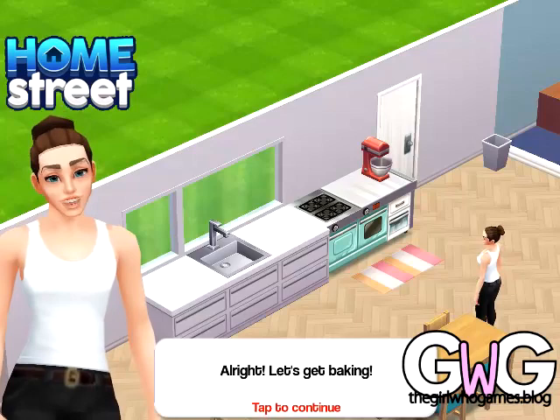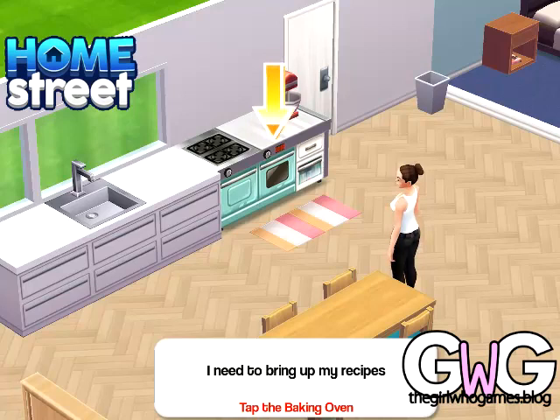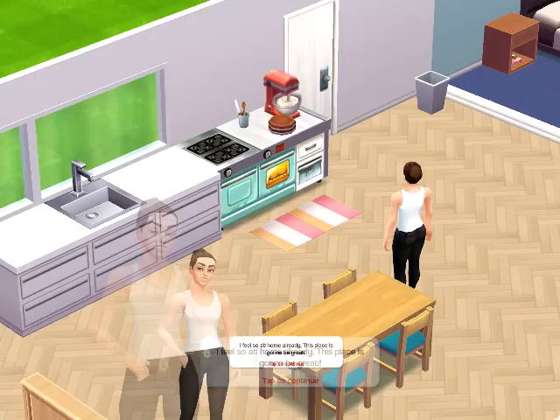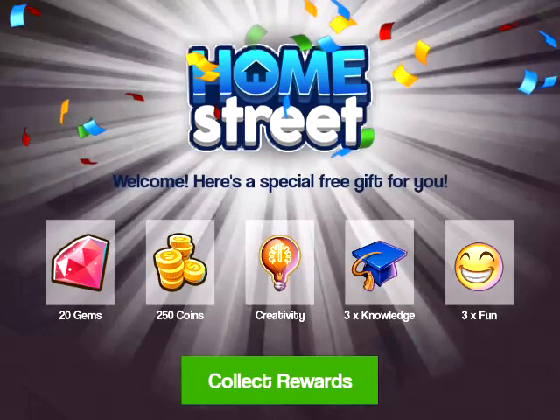Now we're going to bake the cupcakes, but first we need some fun thoughts. Go back to your thoughts and click the fun ones. Then go back to the baking oven, click on it, and click on cupcakes. This will take one fun and it will take 1 minute 30. Click on that to start baking. Then it will say welcome to Home Street and you'll get some gifts for starting the game: gems, coins, creativity, free knowledge, and free fun.